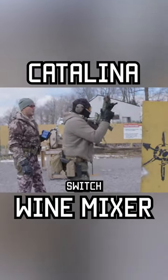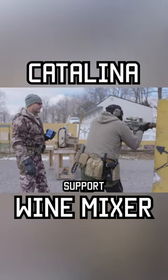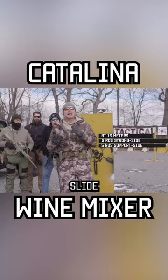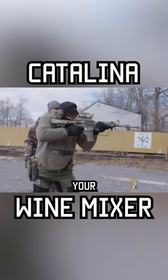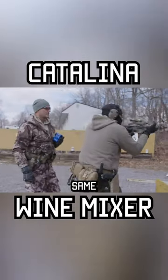When you get to the 15-meter line: five rounds strong side, switch shoulders, five rounds support side. You'll go to slide lock again, then run to the 7-meter line, reloading on the way. You're now on your last rifle mag.